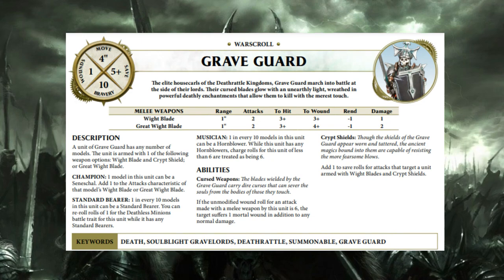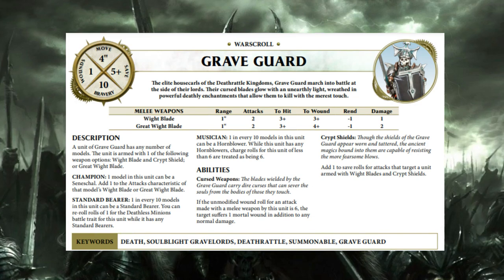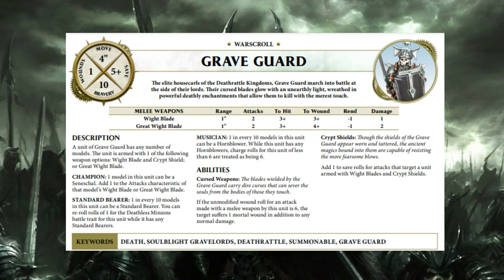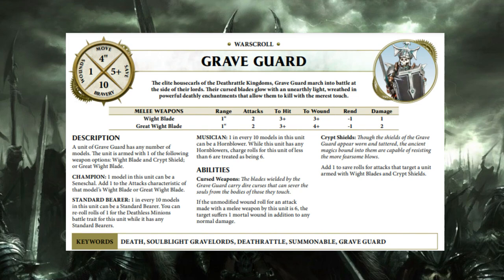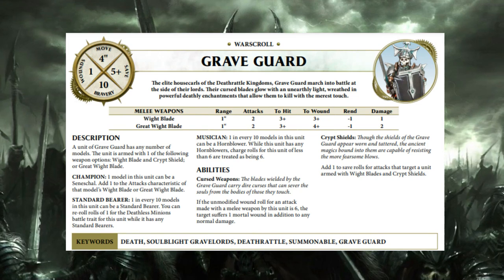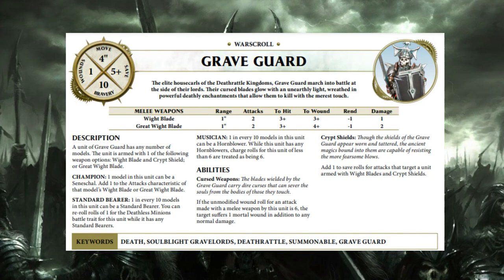Their key ability: if the unmodified wound roll for an attack made with a metal weapon by this unit is a six, the target unit suffers one mortal wound in addition to any normal damage. That's really quite good — the attacks got better and now you're adding mortal wounds on top, which is fantastic. It shows how Soulblight Gravelords chuck out bucket loads of mortal wounds throughout the army, not just from big scary monsters.